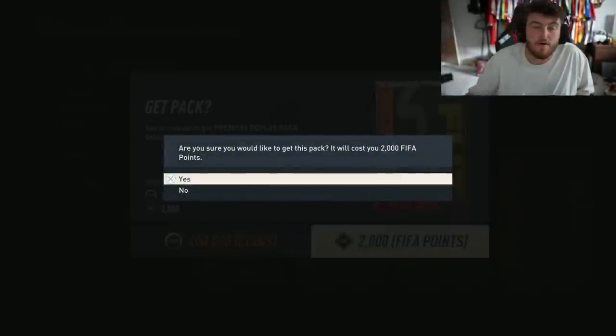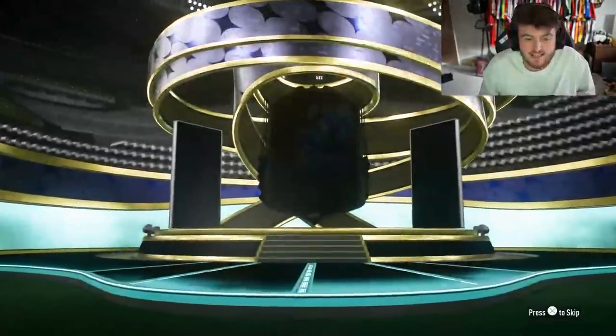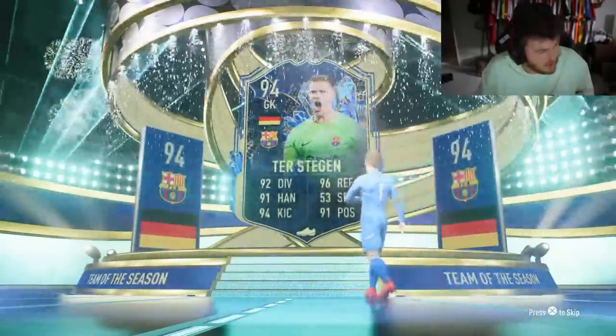We also have a premium replay pack to open. I've got all these store packs and stuff opened from yesterday too for you guys to see. If you guys want to get yourself some coins to open up the store packs or do any of the new player picks, check out u7buy link in the description and use code HABER to get 6% off. We have a Team of the Season on the front - it's going to be a goalkeeper, probably De Stegen, but there's dangler potential I think in these.